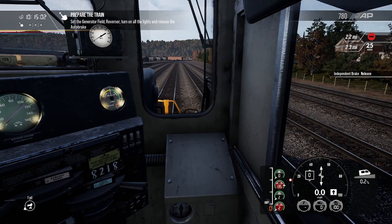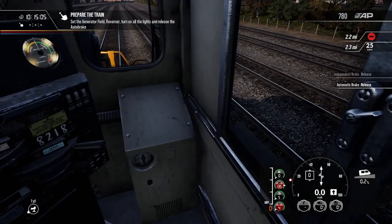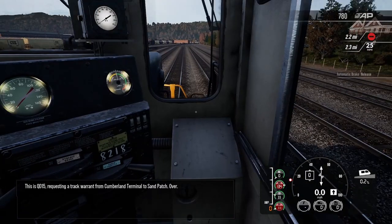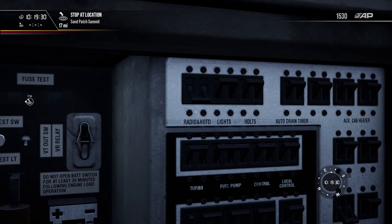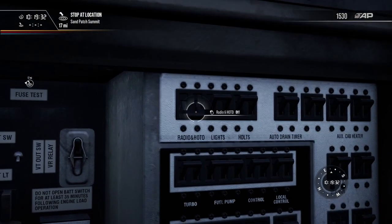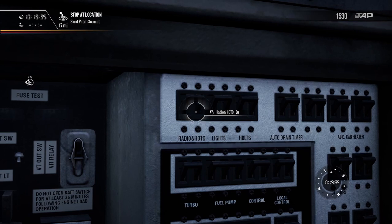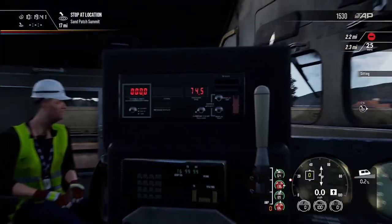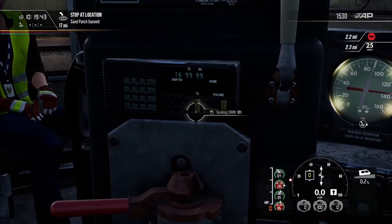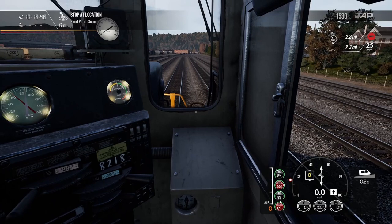That is in, so let's go ahead and put that in forward. Release the independent brake and then release the automatic. This is Q015 requesting a track warrant from Cumberland Terminal to Sand Patch. Q015, subject to signal indications, proceed from Cumberland Terminal to Sand Patch. I realized I didn't turn the radio switch on — we need to communicate with the other engine. Turn banking com on — there we go, banking com is on, so we're communicating with the other engine now.